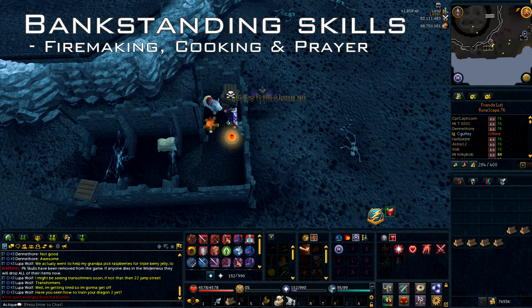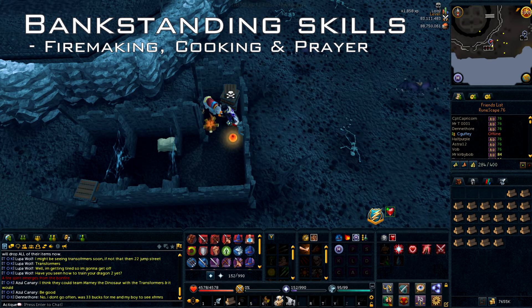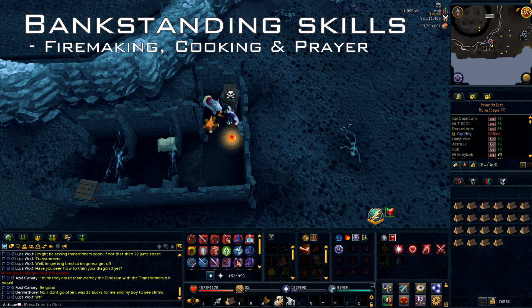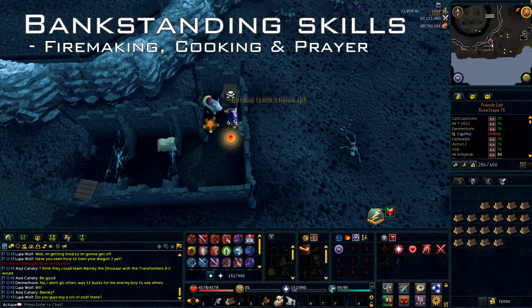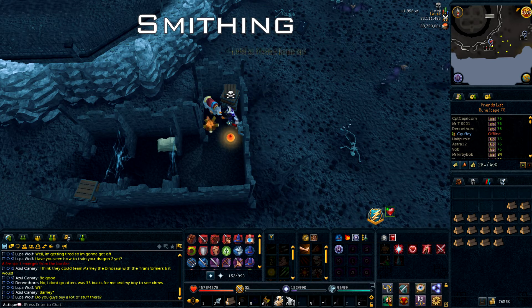You can get a lot of elder logs and rock tails and just come and cook and fire make in this location. For prayer it's slightly different because you need to get the dragon rider amulet from the One of a Kind quest, because that amulet stacks with the brawling gloves boost and gives you double the exp for burying each bone. So if you use frost dragon bones at the mage bank with your brawling gloves while wearing your dragon rider necklace, you will get about 1.4k exp for burying one bone.